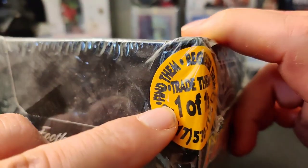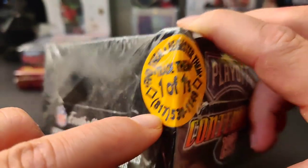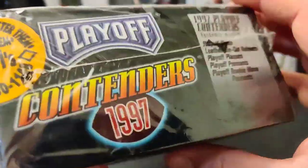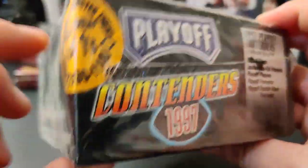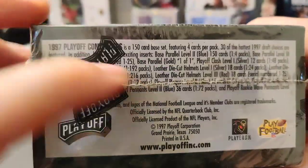Apparently there are one-on-ones or something and there's a phone number on there, because back then the internet was kind of not really a thing. So you'd call this number and do something. I'm gonna take the packaging off so we can see this better.